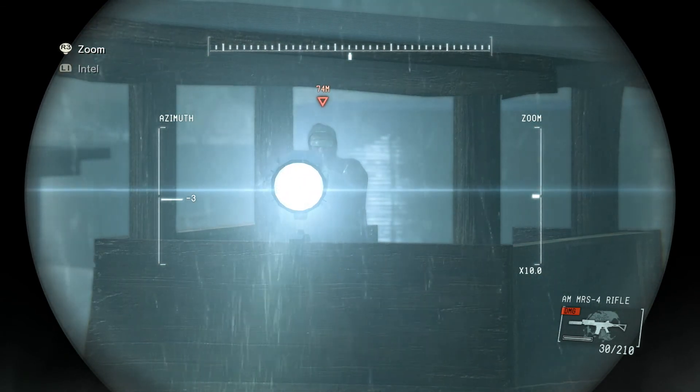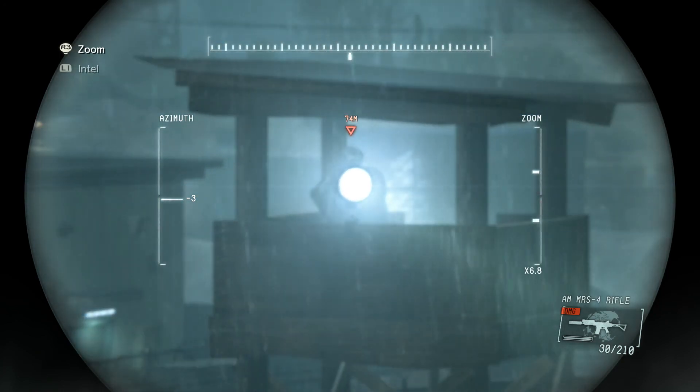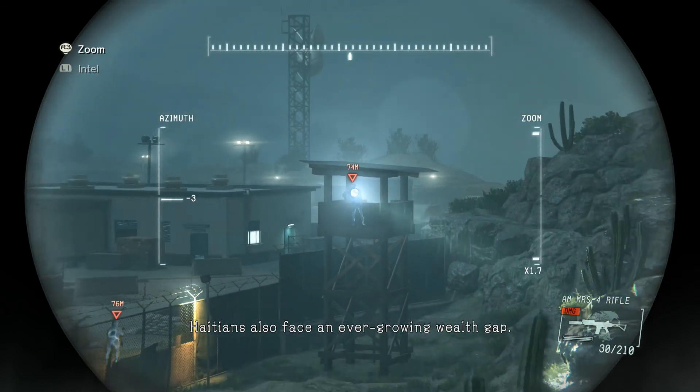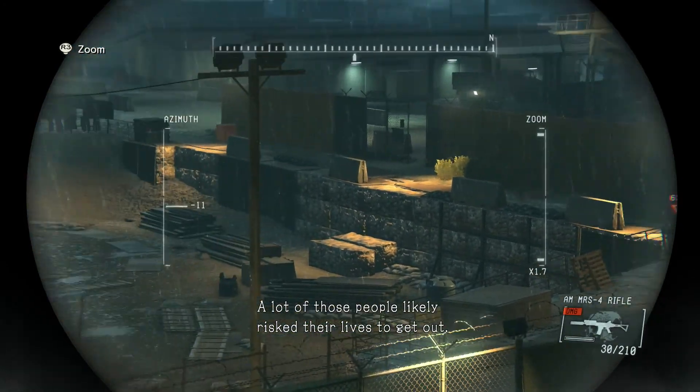That's the refugee camp. I hear it's where they hold refugees from countries like Cuba and Haiti. On top of a decades-long dictatorship, Haitians also face an ever-growing wealth gap. A lot of those people likely risk their lives to get out.